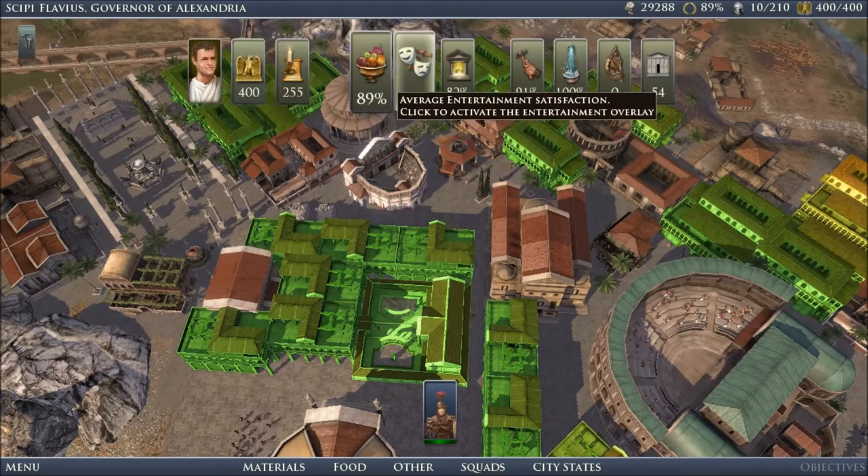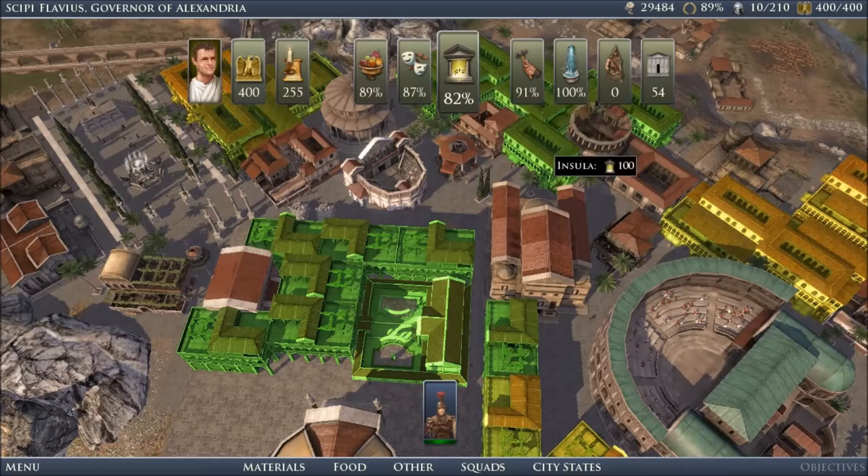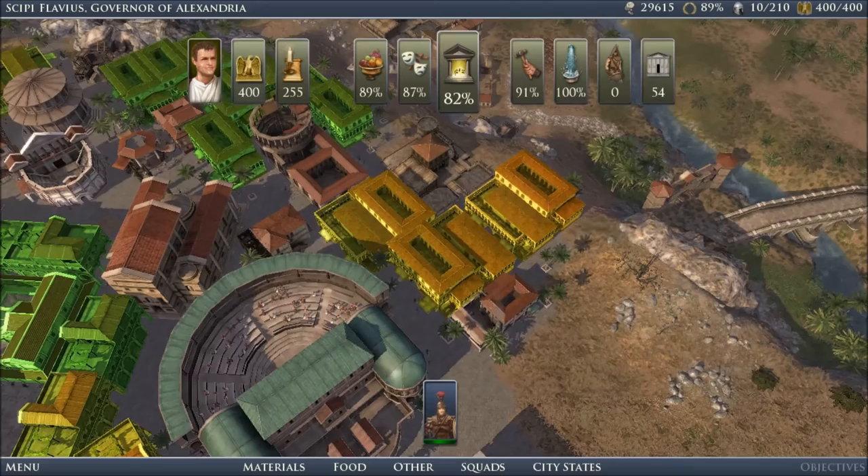On top of that, effects from buildings of the same type do not stack. So in order to get the best services for your citizenry, you need to provide them with a variety of support structures in order to get the best effect.